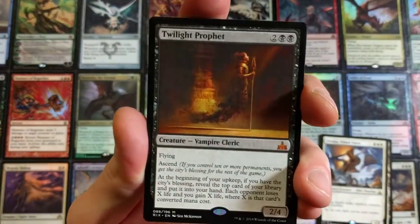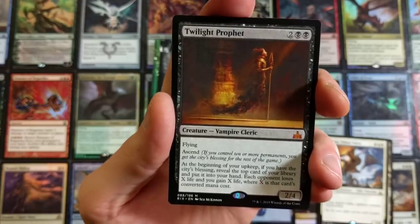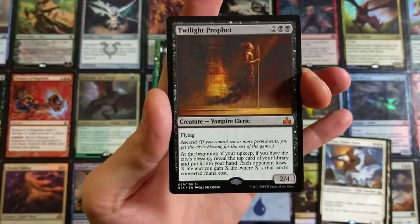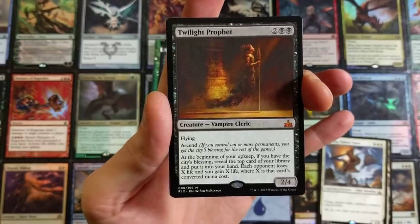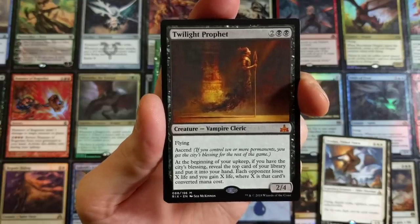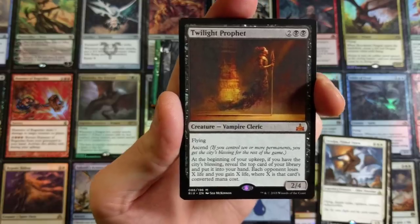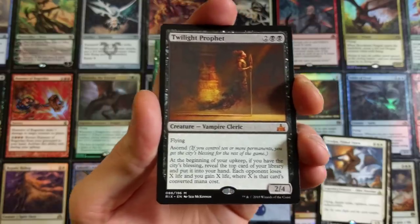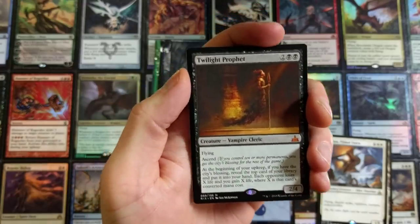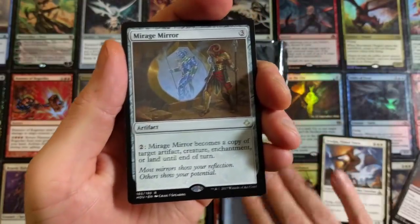Already off to a good start — Twilight Prophet to get things going, nasty card. Flying and Ascend. At the beginning of your upkeep, if you have the city's blessing, reveal the top card of your library and put it into your hand; each opponent loses X life and you gain X life, where X is that card's converted mana cost. Ascend means if you control 10 or more permanents you get the city's blessing for the rest of the game — once you have it, you can't lose it. Could be lands, tokens, whatever. Sweet little card, with a Mirage Mirror — another nasty card.